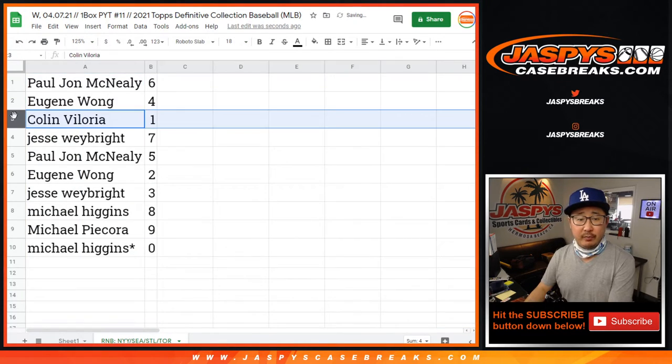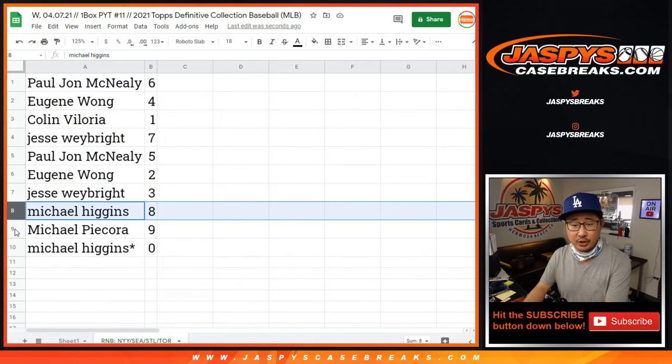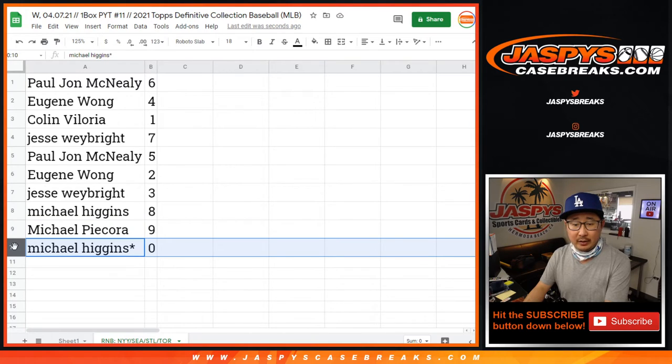All right — Paul with six, Eugene with four, Colin with one, Jesse with seven, Paul with five, Eugene with two, Jesse with three, Michael H. with eight, Michael P. with nine, Michael H. with zero.